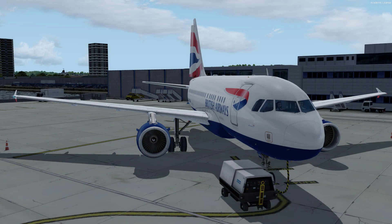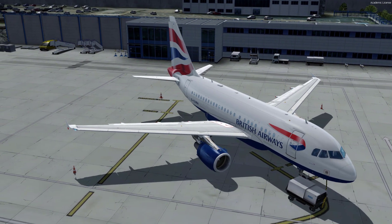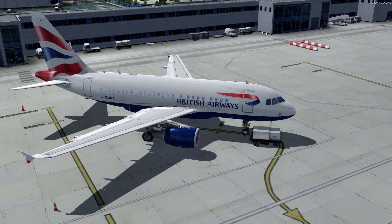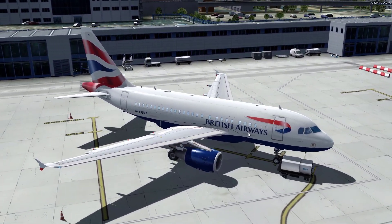Welcome to another P3D video. Today I'll be showing you how to fix a GSX issue that some people may be having. A lot of people see three baggage loaders coming up to the aircraft, it says open a door but it's open and everything's going crazy. Different doors link up to different systems, and GSX is not very happy with that. There's a really simple way — just a couple of clicks — to fix this.